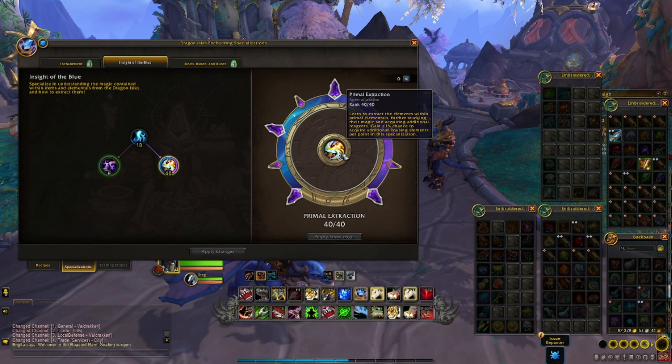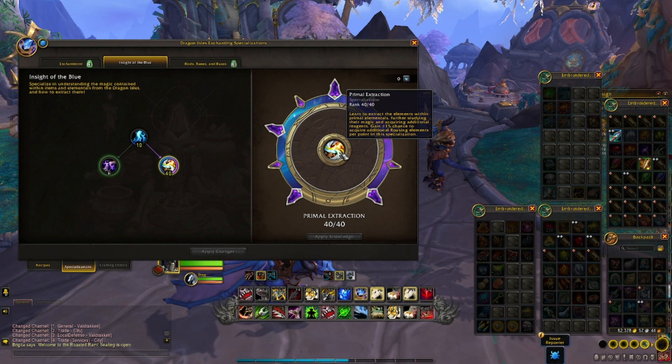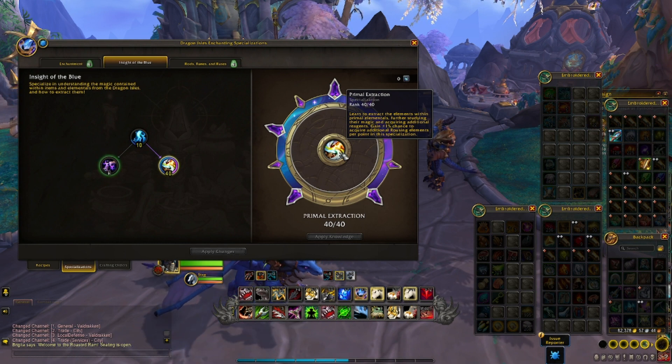We are mostly after the passive, which states: learn to extract the elements within Primal Elementals, further study their magic and acquire additional reagents. Gain plus 1% chance to acquire additional Rousing Elementals per point in this specialization.